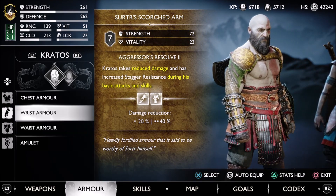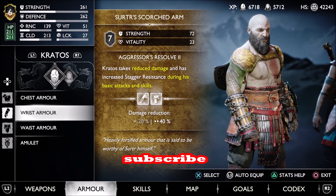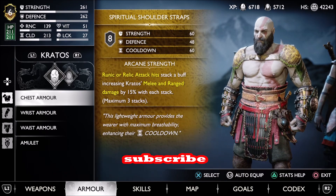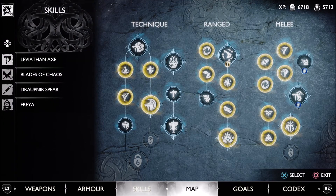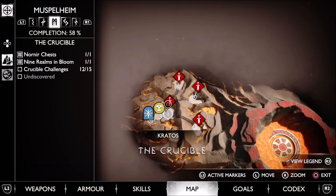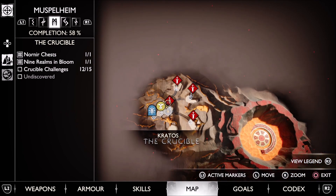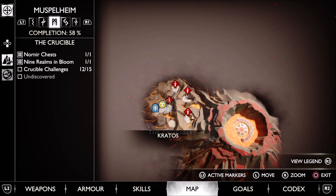Subscribe to the Linus Wilson channel — we give you the secrets to crush God of War Ragnarok. Check out our other videos about how to do the first six trials, how to do this trial, and our video about how to farm Muspelheim, which explains the whole lettering system to dial up these different trials in the center arena.